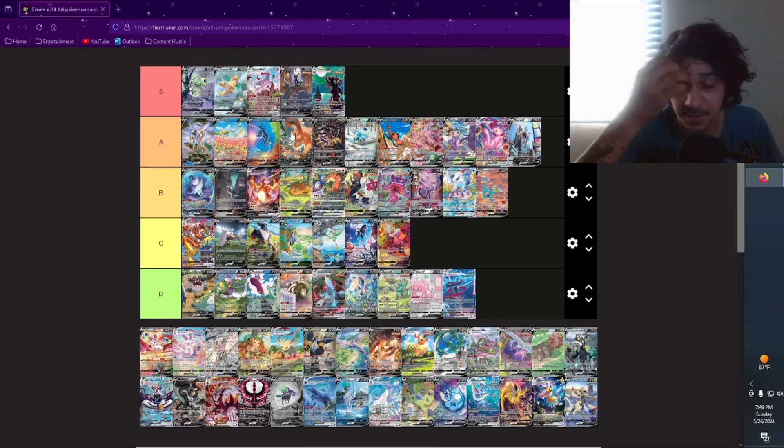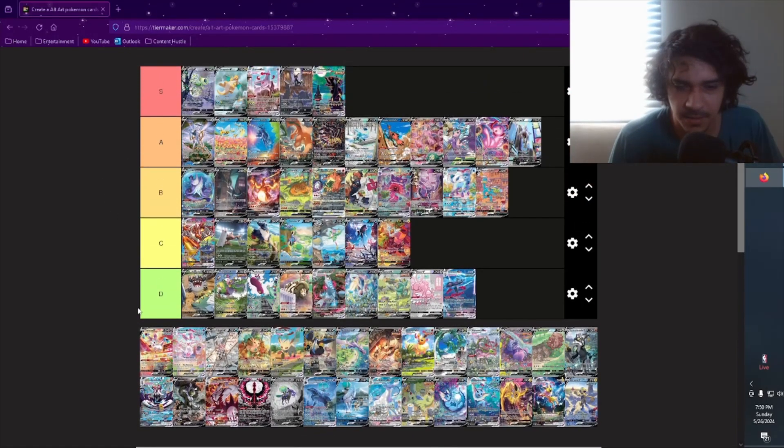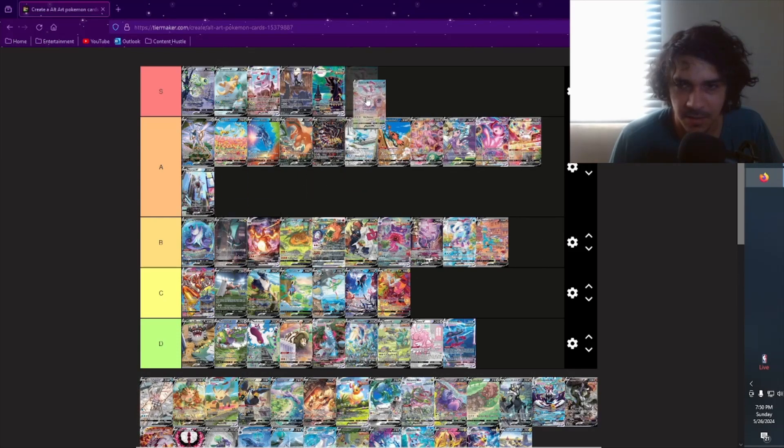Moving on we have Sylveon — another Eeveelution. I love the Sylveon artworks too, probably just as much as I love the Umbreons and the Espeons. All the artworks in Evolving Skies are really good. Even the Duraludon — I placed that a little lower but it's not even bad. Sylveon probably the V goes in A.